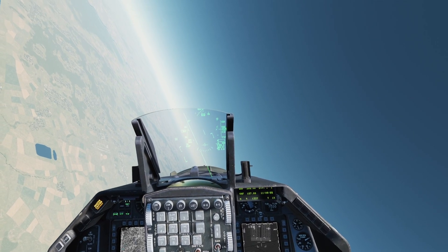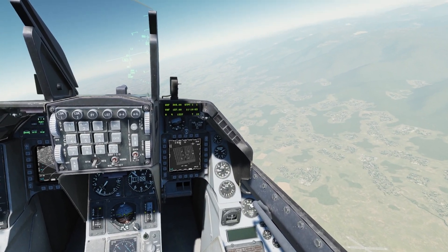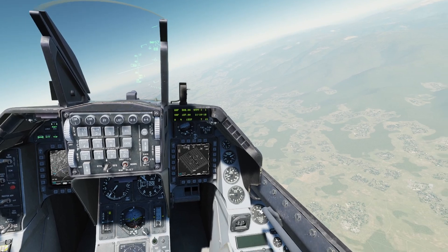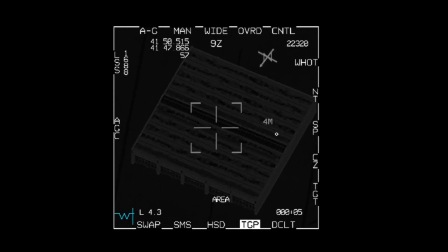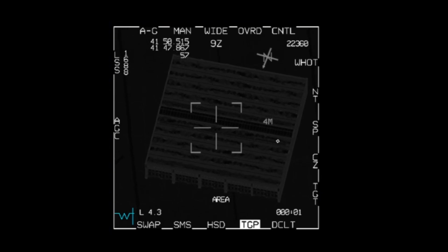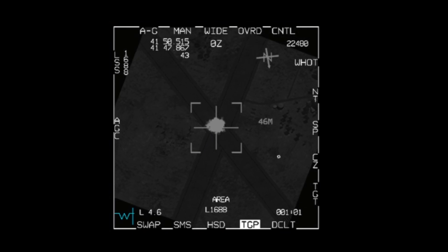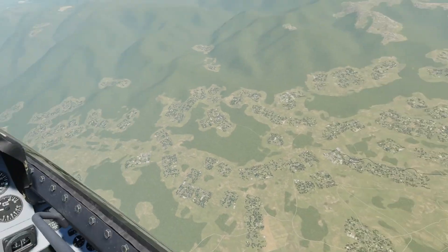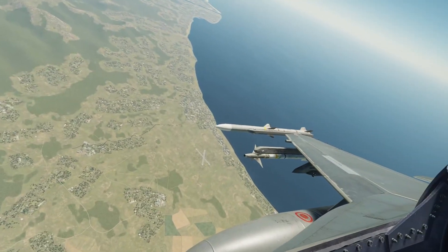Bombs are off. Left turn, three to four G's — make sure the bombs have separated. We're going to get about 45 degrees offset from the target and get into a gentle bank as we lase. This is a designator turn; reset our stores config as well. And shacked. The laser will continue to fire for 30 seconds. If you're flying online with buddies, a lot of people just stay on the default laser code, so it's good practice to cycle laser arm off and on to get that laser to cut off and not interfere with anyone else's bombs.